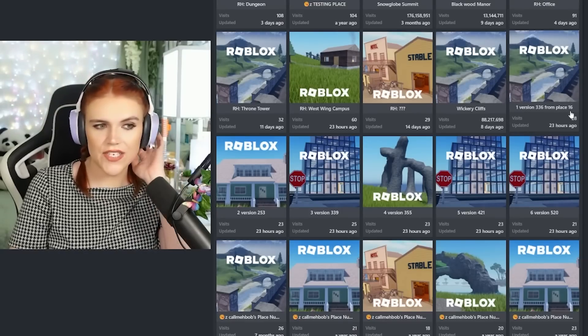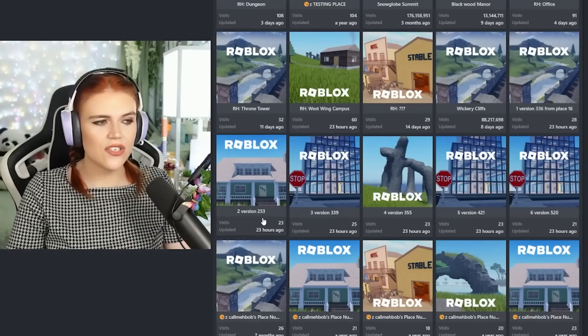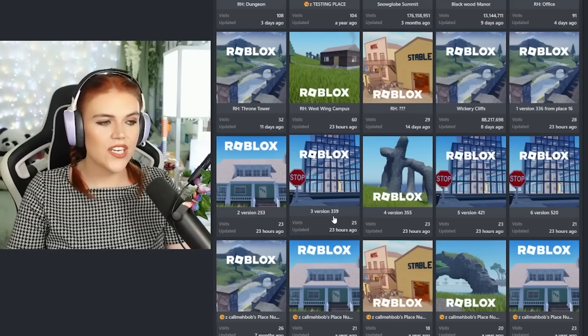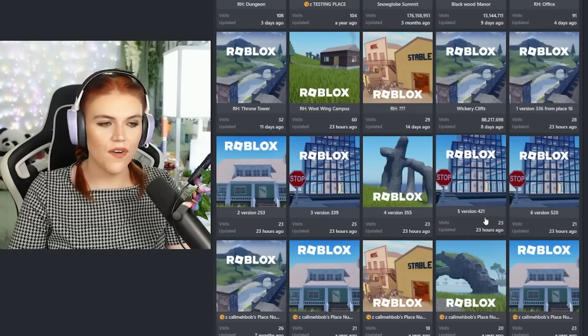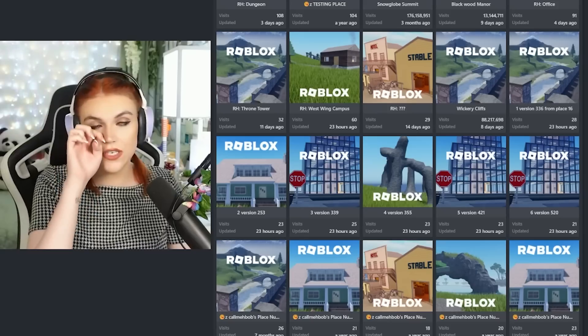Now they have strange names: Version 3361 plus 16, Version 2 — 5, 3, 3 — Version 3 — 3, 9, 4 — Version 3 — 5, 5, 5 — Version 4 — 2, 1 and 6 — and Version 5 — 2, 0. Very odd naming conventions that give us very little to go on.